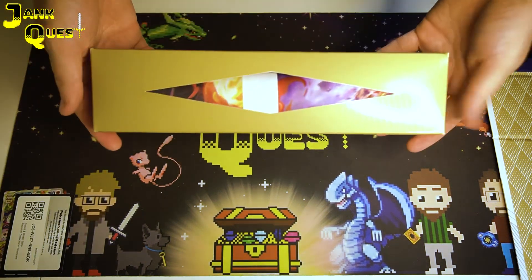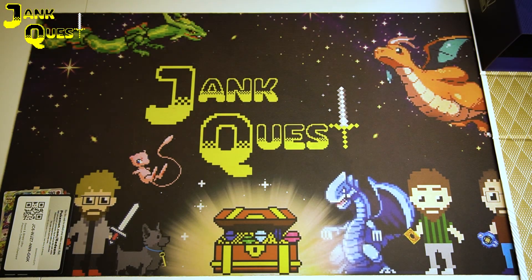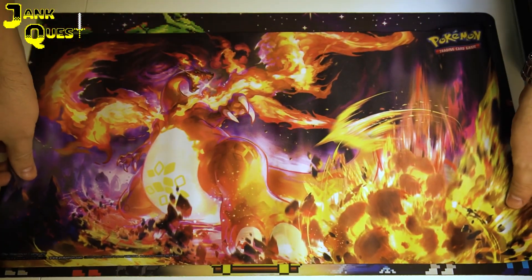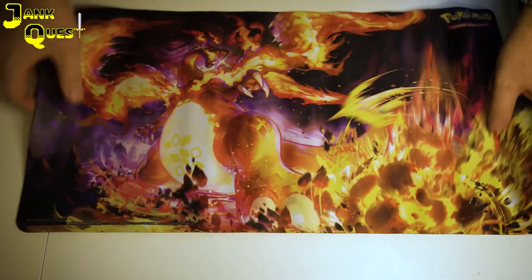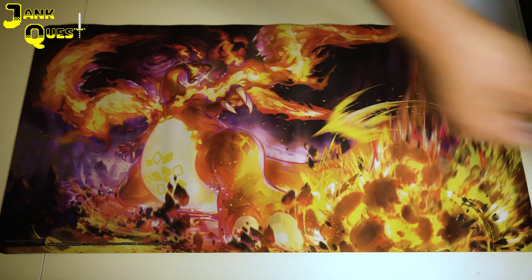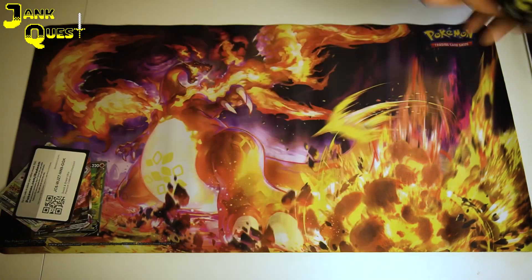We have the playmat, which is really nicely packaged as well. I think we need to lay out this Charizard playmat for the rest of the video — it'd be unfair not to. It's really vibrant and dynamic, beautiful matte, and we have the beautiful cards to go with it. So next we will get to all these different packs.